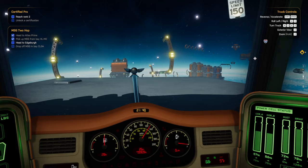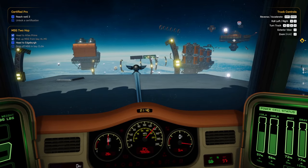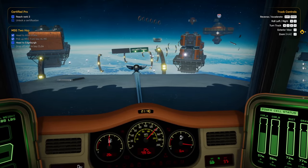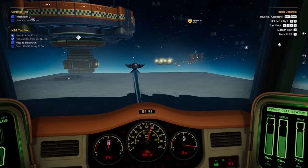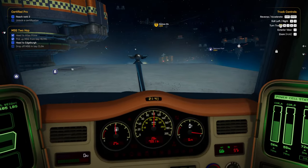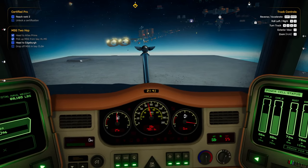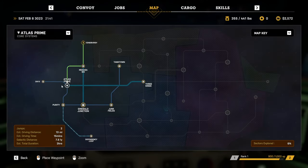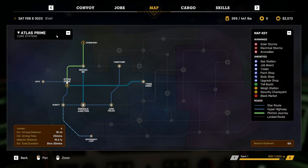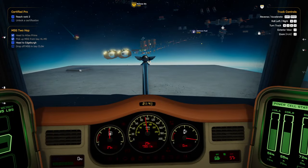Maybe I should just be playing American Truck Sim. Or Euro Truck Sim. But three dimensions is nice — there is that. Which highway is actually going to get me over there? Guess we go this way. I wish we had better in-system maps. This map doesn't really do much for me. I'd like to see in Atlas Prime, but it doesn't really show me that.